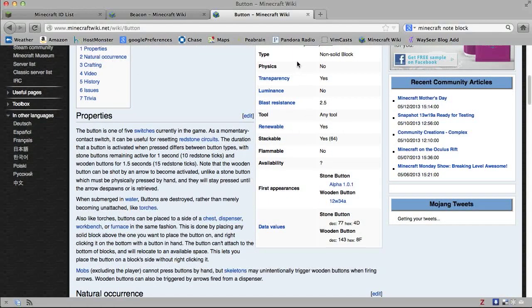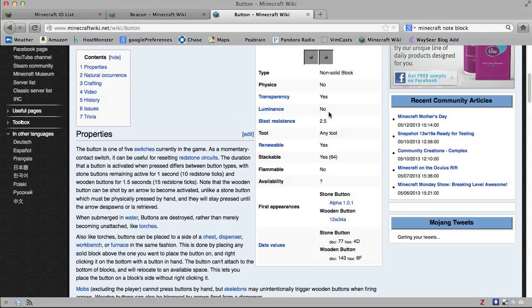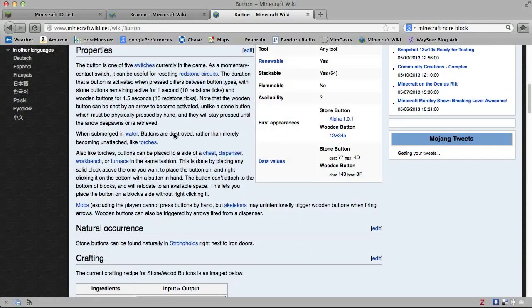We've got some characteristics here: luminance — remember torches have luminance — physics, i.e., does it attach to gravity, will it fall, transparent, renewable, how many can you put in your inventory, when it came out. It gives us a description of the properties. When submerged in water, buttons are destroyed rather than merely becoming unattached like torches — that's a very good thing to know. They can be placed on the side of a chest, dispenser, workbench, or furnace in the same fashion.